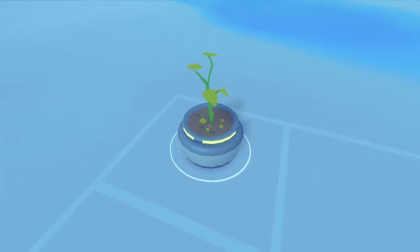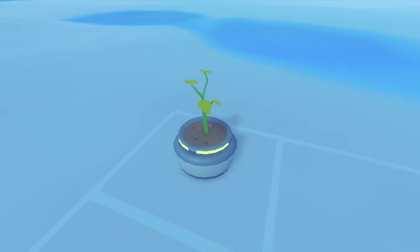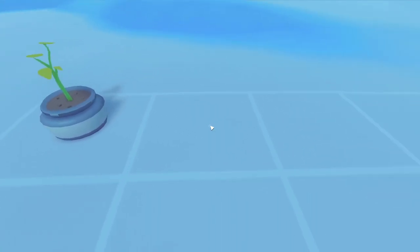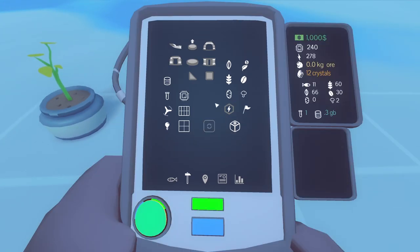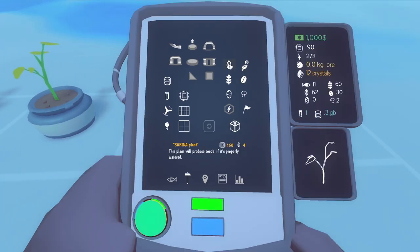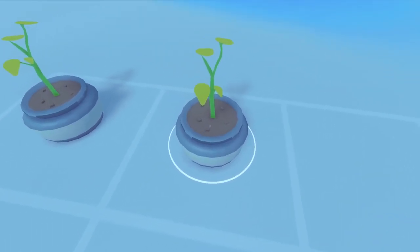Let's check if the incubator is done - I forgot to water it, let me do that now. Got 60 seeds from that - not sure how many I had before. Before we sell any, let's place more incubators down. They cost four seeds and 150 hardware each. You have to make sure you water them.